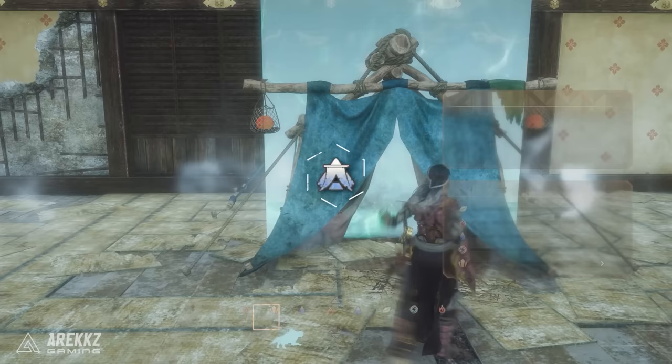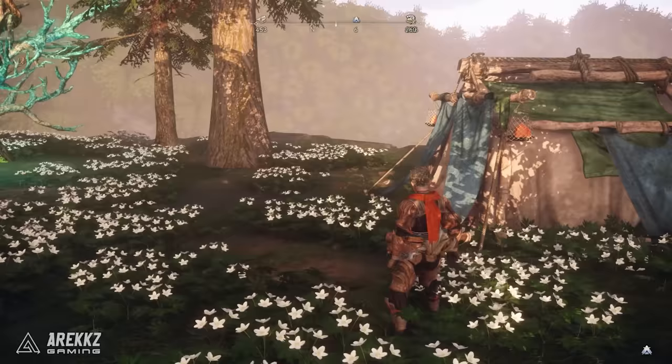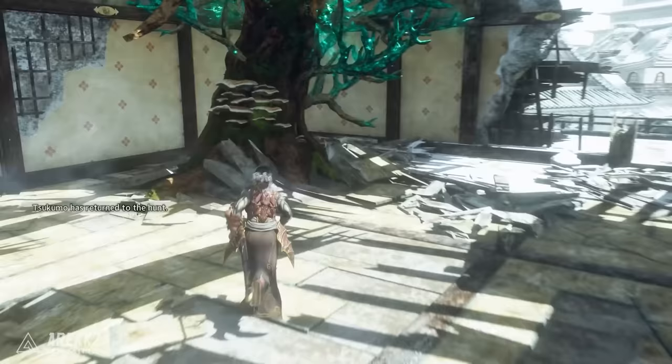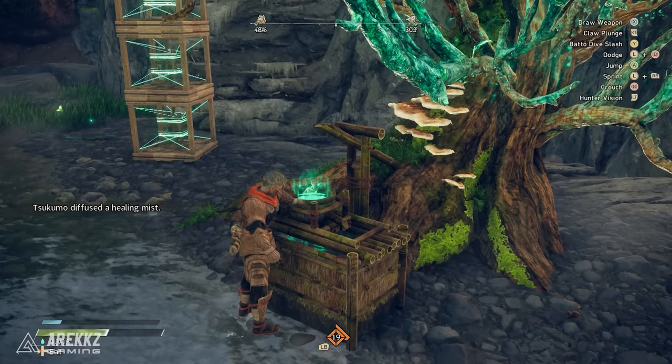The Hunter's Tent acts as a fast travel and spawn point, so they're super useful. They cost a lot of resources to build out on the map, but they're very cheap on preset campsites, so make sure to find them with a hunting tower and place a tent once you're there. Within a campsite there'll also be ancient trees — these are in other locations of the map too — and you can go up to them and construct a well on them.